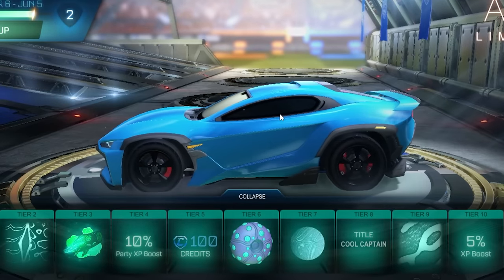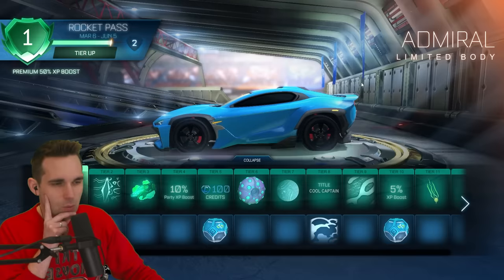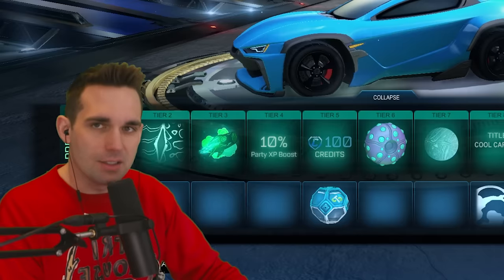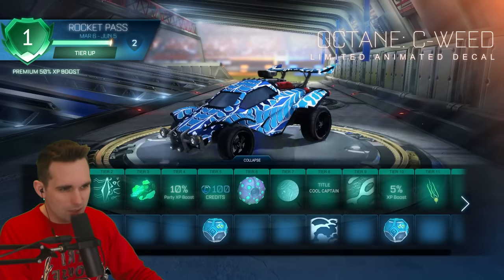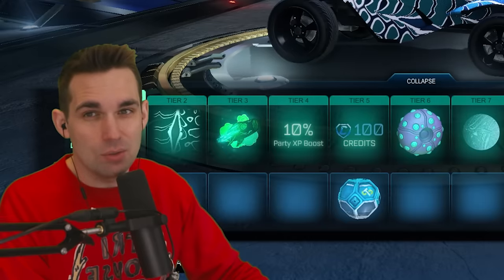First up we've got the Admiral limited car body, which honestly kind of looks like the Mossmune — just one of the many other cars in this game, but it looks good. There are just a lot of cars that look like it. I kind of like the quirky cars. Tier 2 we've got the Octane Seaweed decal. This is a little busy for me, but honestly it's probably better than some black market decals and it's only tier 2 in the rocket pass.